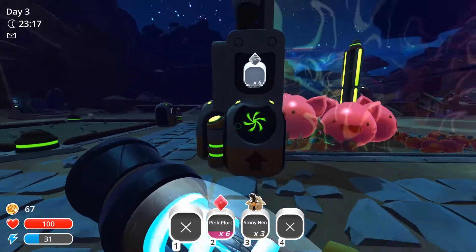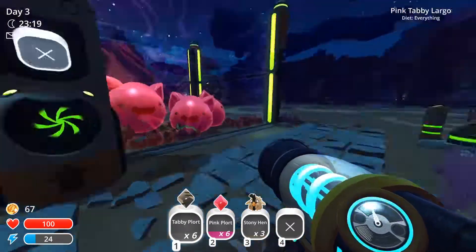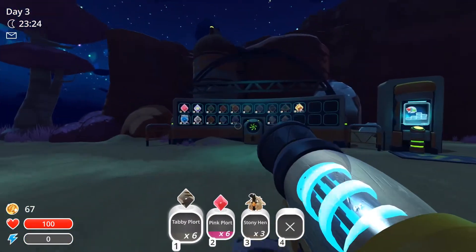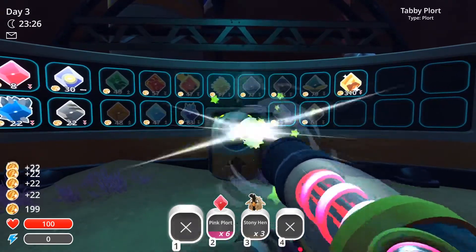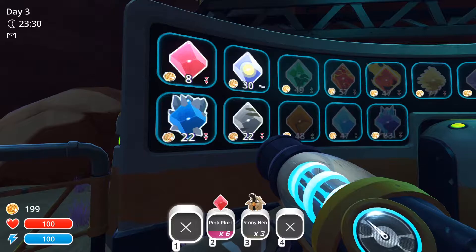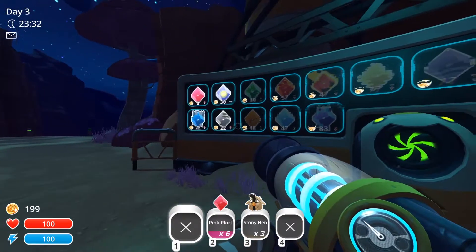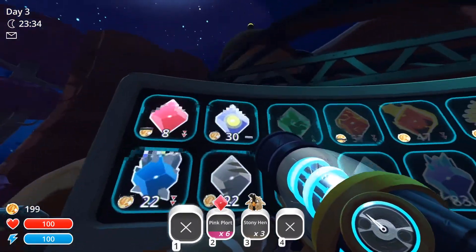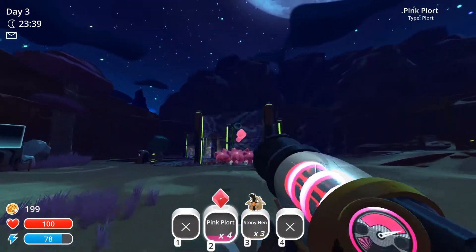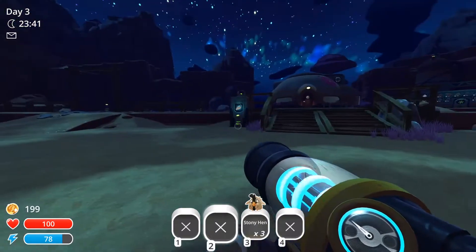How's our storage looking? We have a bunch of tabby plorts. Let's see if we can sell them before the night switches over. Sell all these. Both of these plorts are going to be at really low prices, which isn't good. But hopefully the phosphorus goes up, and hopefully the pink plort goes up — because we haven't sold those in a little while, we've just been holding on to them. Fingers crossed on that.